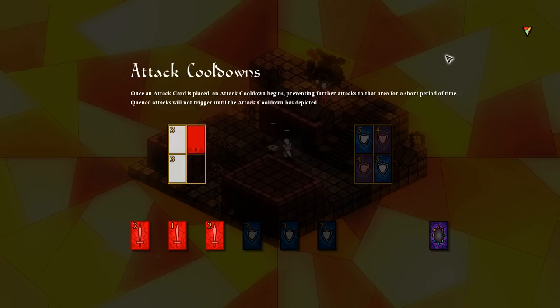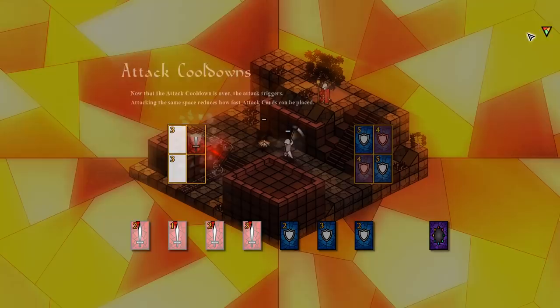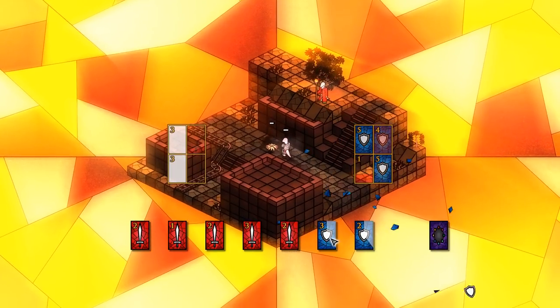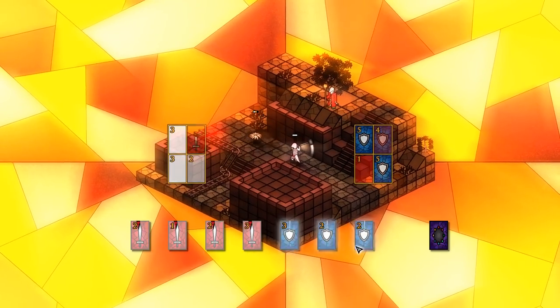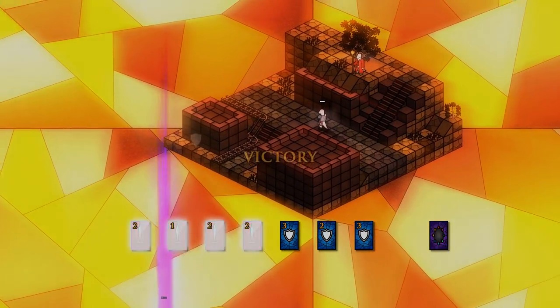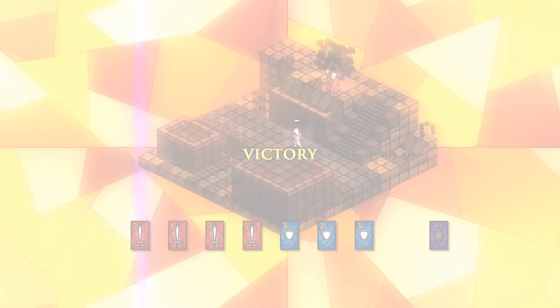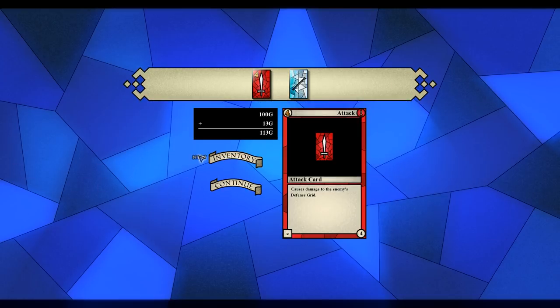Attack cooldowns: once an attack card is placed, an attack cooldown begins, preventing further attacks for a short period. Cued attacks will not trigger until the attack cooldown is over. Attacking the same space reduces how fast attack cards can be played. This is a weird game — I don't mind it, it's very confusing. I was not expecting it to be real time. Oh, this is new — Fire Staff, a utility card. It increases two of my stats.